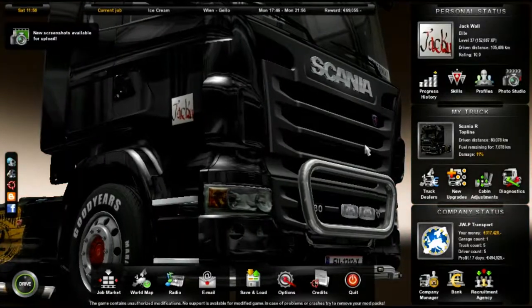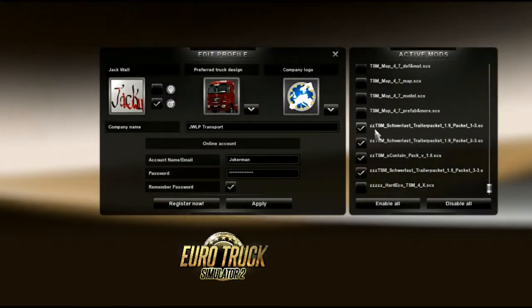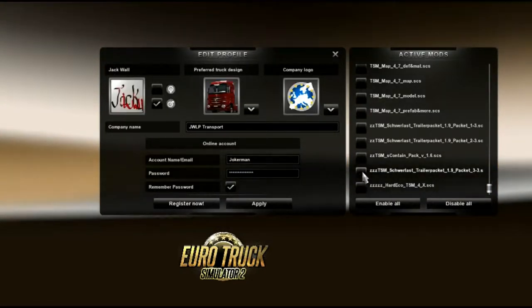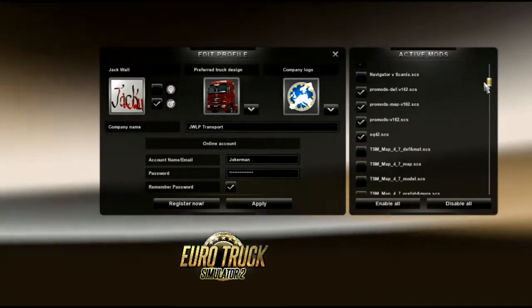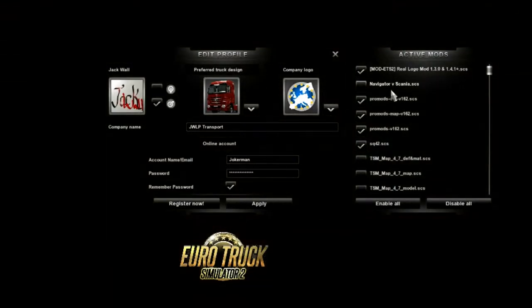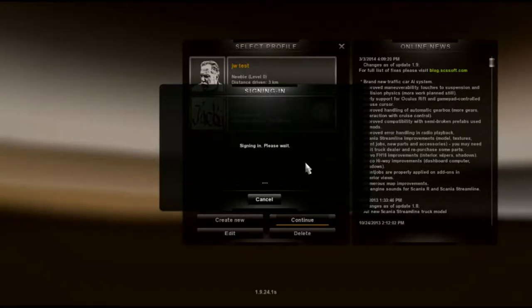Now I want to go to Profiles and go to Edit, and I'm going to disengage or disable these TSM trailer pack lines — three, three, four — so that means we just have the three ProMods files, including our skin and the real logo mod enabled. We don't even have the navigator from Scania enabled. So we're going to apply that and then go and continue — it should come up with a complaint maybe.